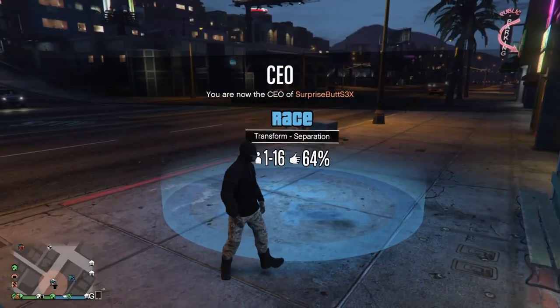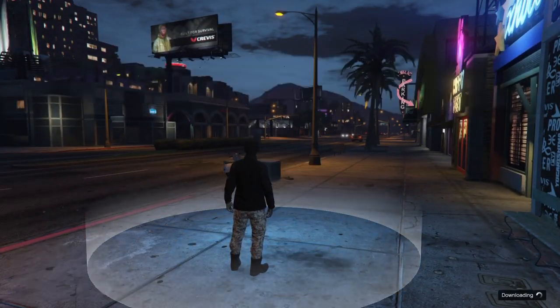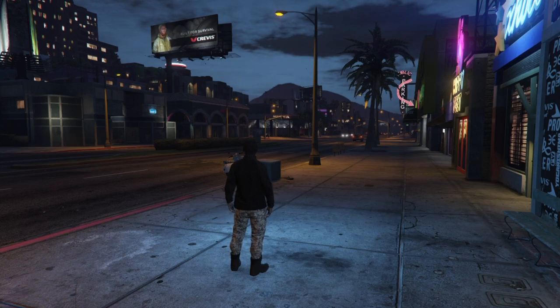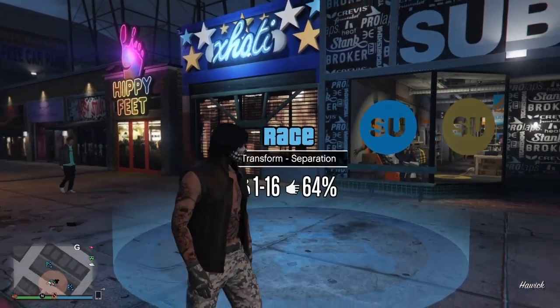Once you have that outfit on, go over to Transform Separation and hit the round D-pad to enter the job. It should download you into the job screen. You need to make sure you are in the job by yourself for this glitch to work — as you can see, we're not in it alone yet.